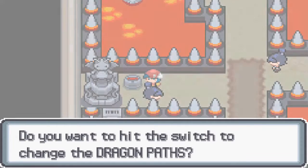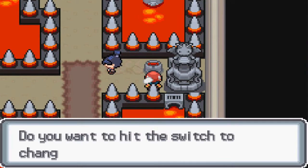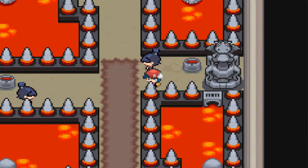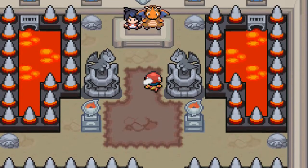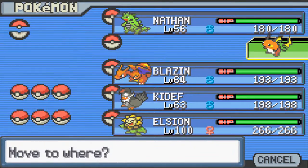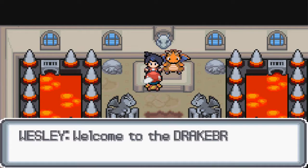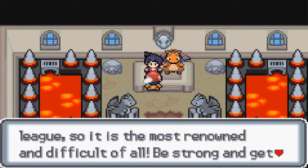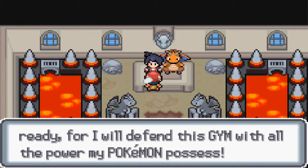I'd like to hit the switch to the Dragon Path - the Dragon Path opened up! Alright, so I think it's gym time now actually. I'm not really gonna go back and heal up for this one. Instead I'm gonna put Raichu up in front. Let's go. Welcome to the Drake Breath Gym - this is the last Gym of the Siri League, so it is the most renowned and difficult of all. Be strong and get ready, for I will defend this Gym with all the power my Pokemon possesses.